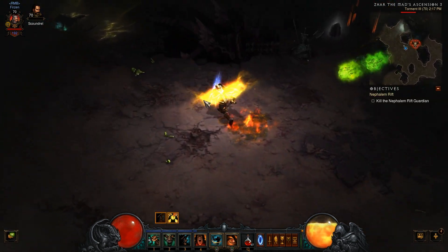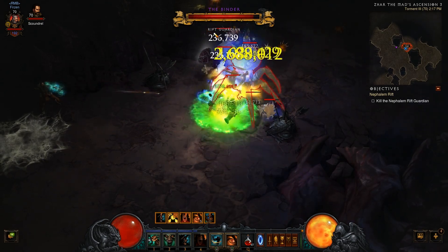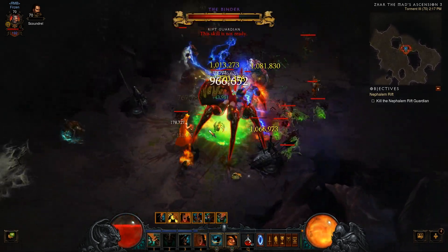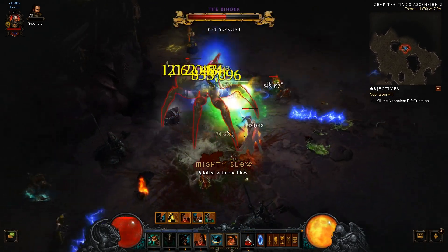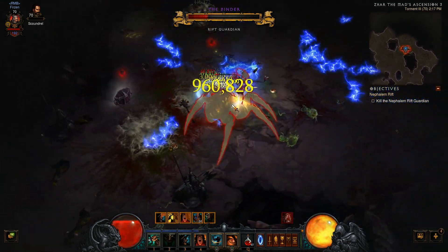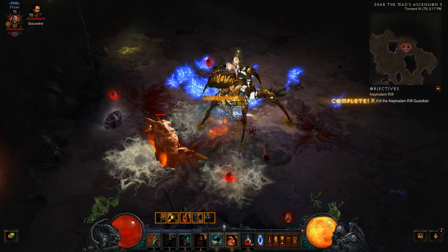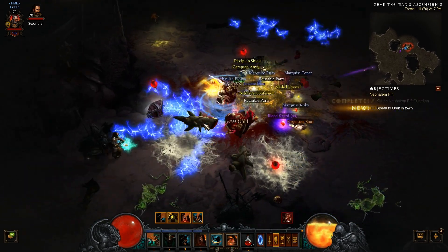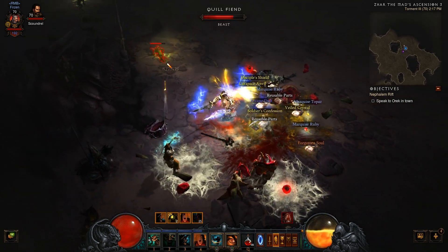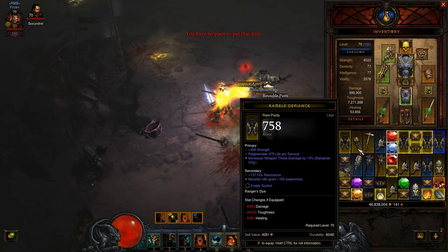Let's kill this boss and get out of here. Rift guardians are usually quite strong — on Torment 1 or 2 it's nothing, but on Torment 3 they can do crazy damage. There's a fire maiden who can almost one-shot me, dealing like 90% of my life in one hit. This one is quite easy though. She dropped a Forgotten Soul.